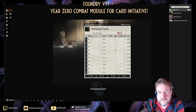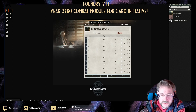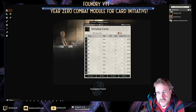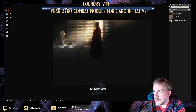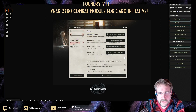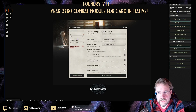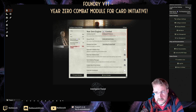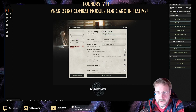You'll see this little icon at the top where the compendium icon is — that's basically the key to get to the compendium or to this deck. If you click on that, it will copy that key into your clipboard. You then go to Settings, Configure Settings, go to Year Zero Engine Combat, and in there you paste the name or key for that deck.